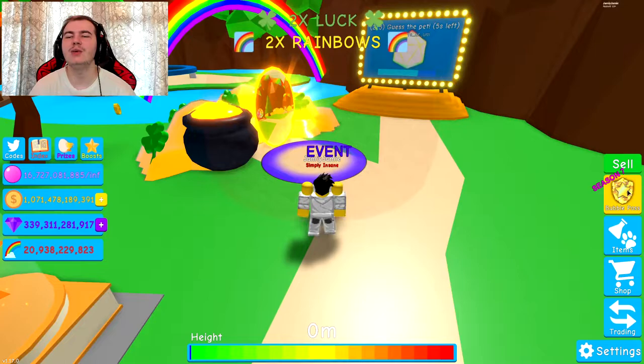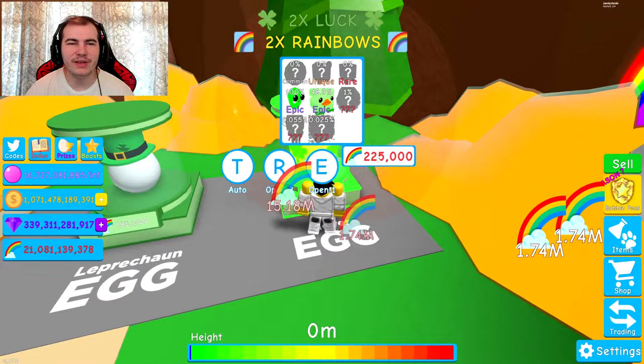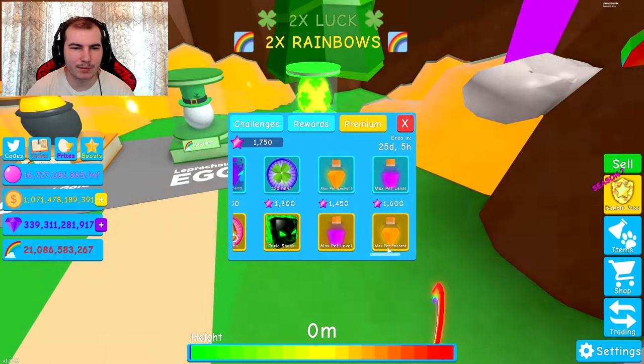I'm actually going to quickly hide all these pets because it's difficult to see. Anyway, yesterday we actually did the entire bubble pass, so today we're going to go ahead and do the brand new egg. There is one problem though — I think it might be a pet that we already have, which we got from the bubble pass.